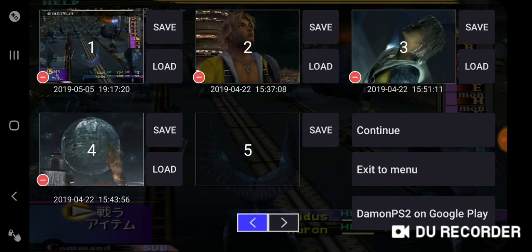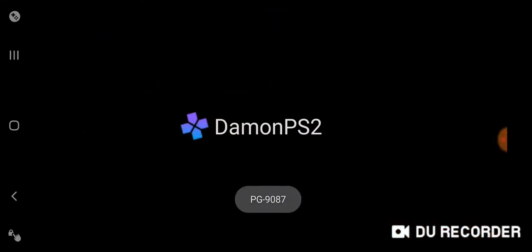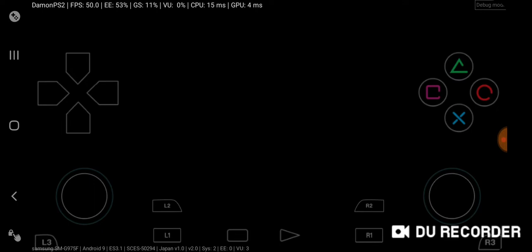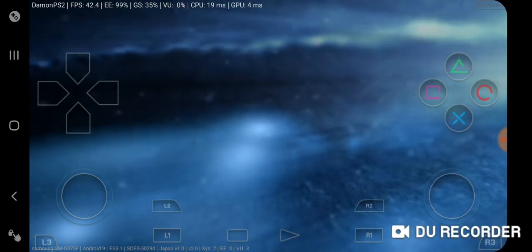So you get my drift there — we played that. Now it says 60 FPS but clearly in that video we were not getting 60 FPS. There are a lot of configuration issues, a lot of texture and other things they'd have to work on. And not just Final Fantasy — let's come out of here and go into Gran Turismo 3.